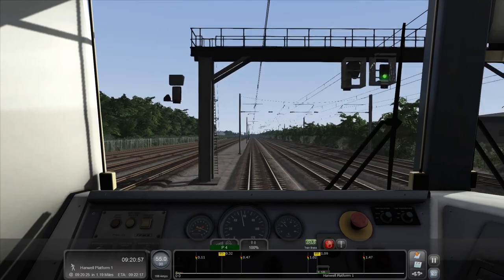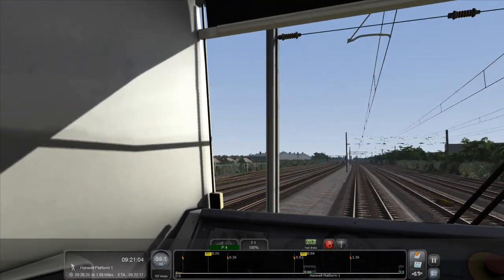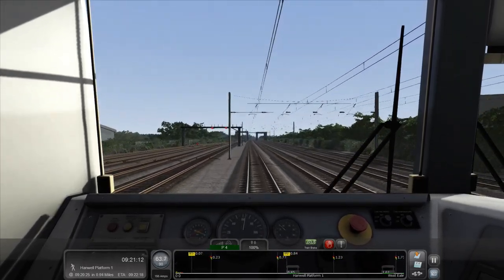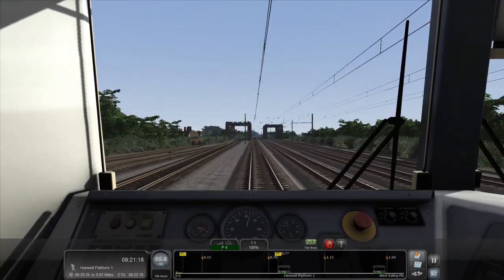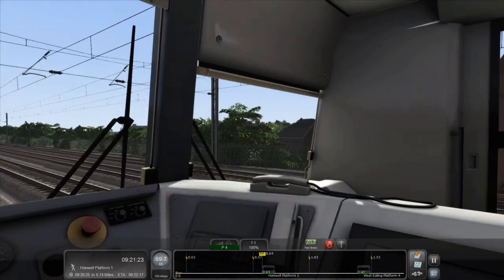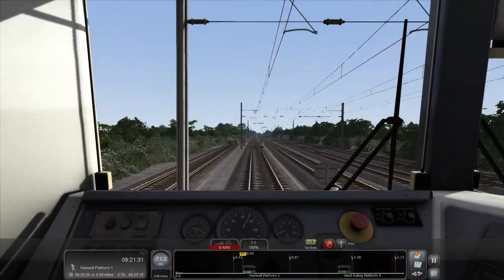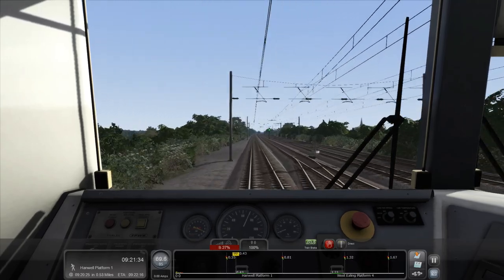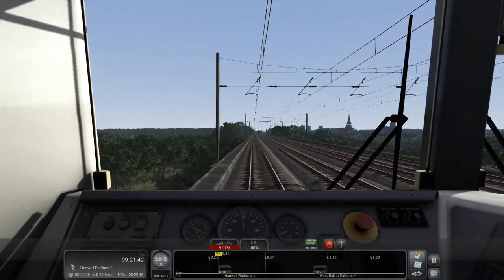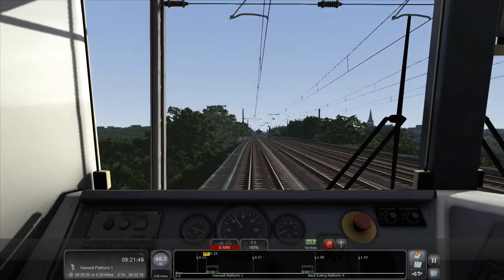The skins are all really good — the First Great Western plain blue one is really nice and the inside is done up nicely. I love these modern signals because we're playing the Just Trains Western Mainline. I wonder what these bridges go over — possibly a river. I'm going to coast a bit into Hanwell since it has a really short platform — I'll start slowing down prematurely because Hanwell looks like a little miniature heritage station.